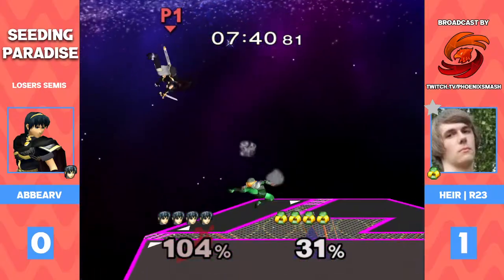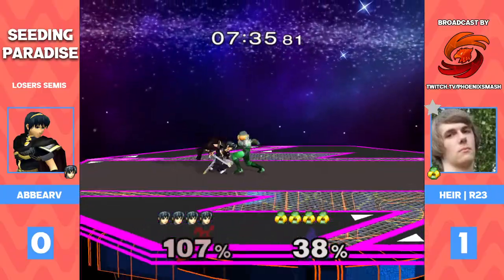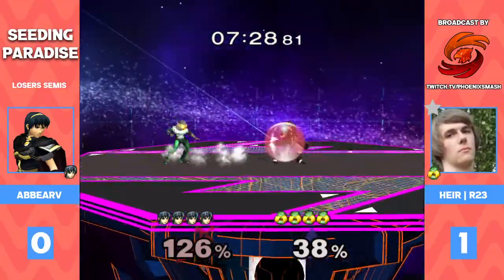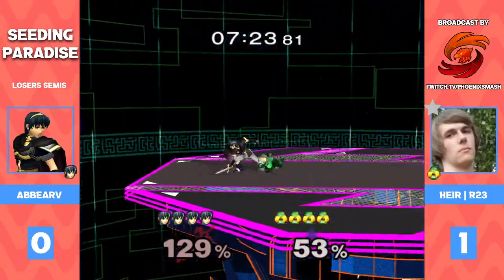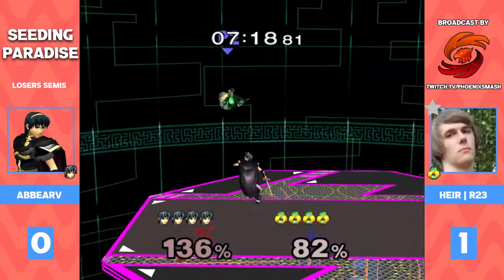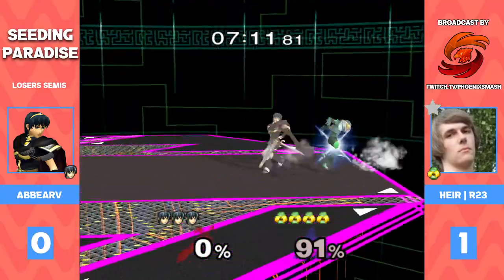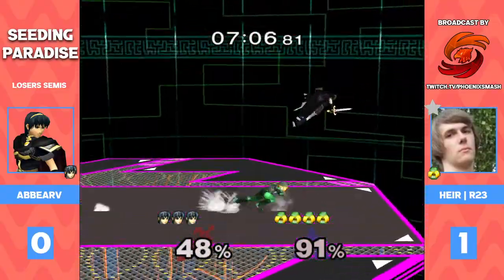It's looking super solid for R23, maybe gaining a little bit of confidence from that last game. Oh, the mash out! R23 is playing super well so far — he's just winning almost every neutral interaction. I think R23 is catching on to what ranges Abar likes to play at, so he's just letting him throw out his moves, seeing the needles, letting Abar commit, and then punishing. My god, he's playing so well right now.